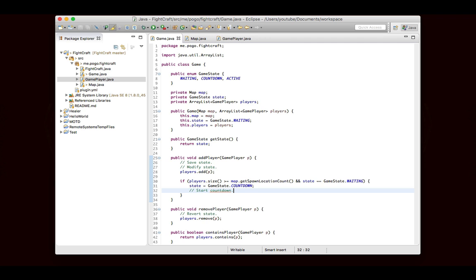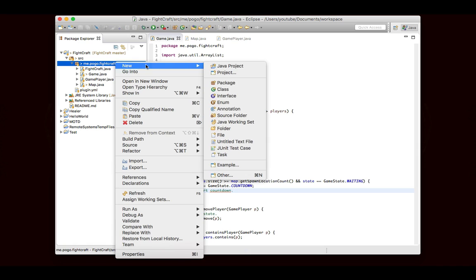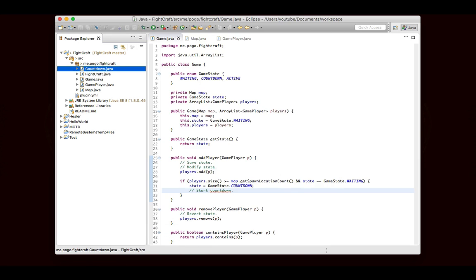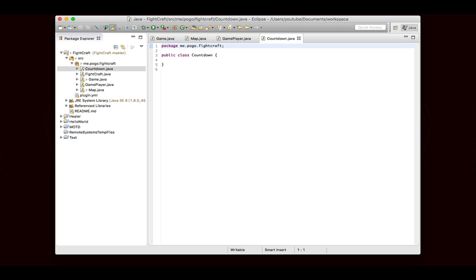So let's go ahead and write the class. We're going to write a separate class — because there is a little bit of writing — that will take care of the countdown. We'll call it Countdown. This class will be in charge of doing a countdown, and it will need to extend BukkitRunnable. A BukkitRunnable is like a Runnable, but it has some Bukkit-related things relating to how they handle different events.